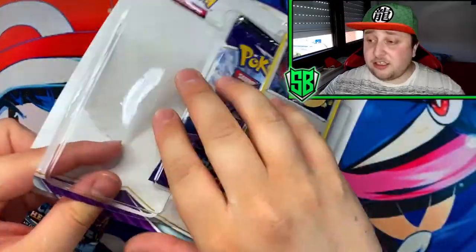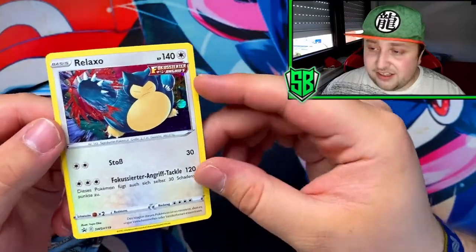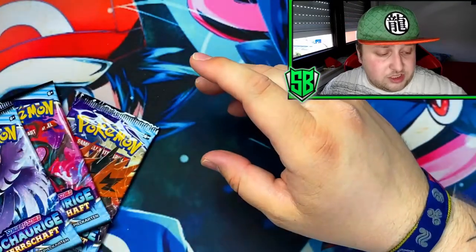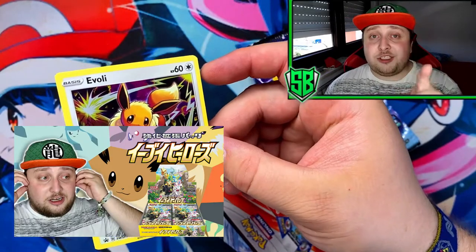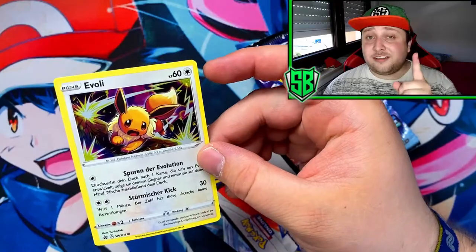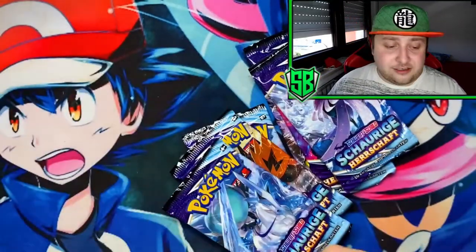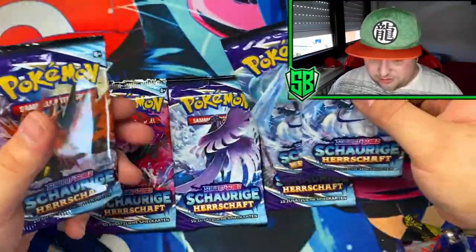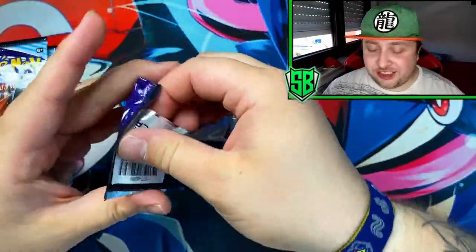So we got three packs in here — I'm told we got six packs today. First of all, got the Snorlax here, Single Strike, very cool card, got the code card — should work, be sure to redeem that. Here's the Eevee; I just uploaded the Eevee Heroes opening so go check that out, it was an awesome video. I pulled some amazing cards including an alternative artwork. Here's the code for that. We have all the artworks — five artworks — but one is missing, the Spectre one.